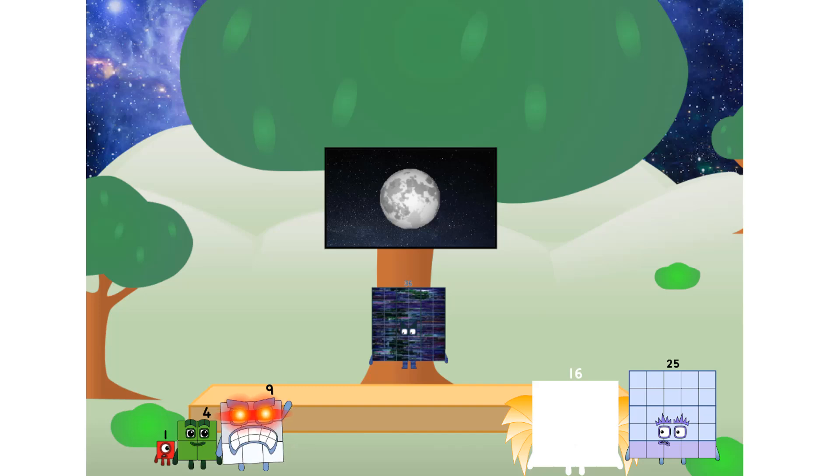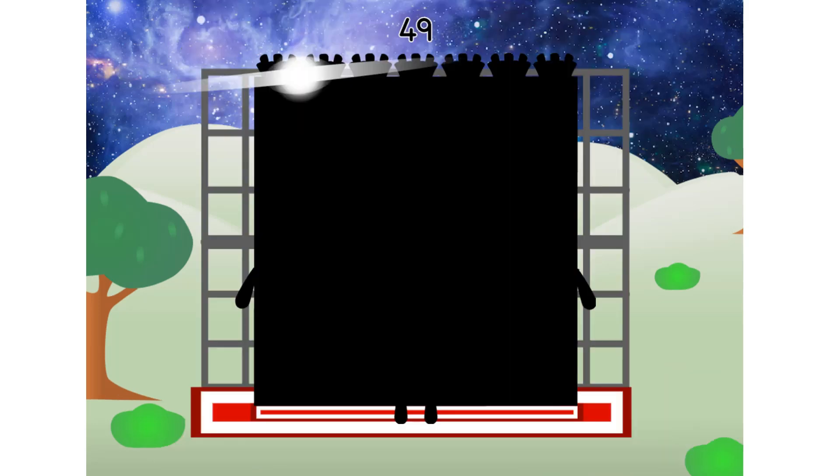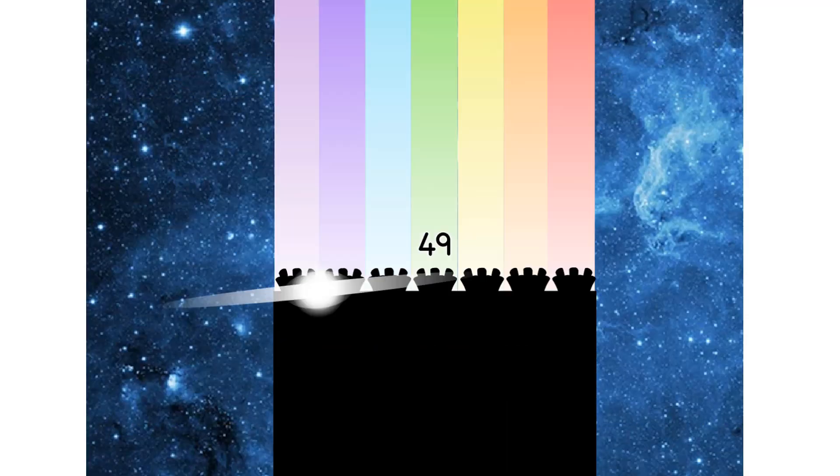But how will we get all the way up there? We call in some friends — some big square friends. 49 commencing universe test flight. All systems checking out. 7 by 7. Wish me luck. Whoa! Didn't get that high, but I did just invent the square rainbow. Guess you've got to give it a go to get lucky.